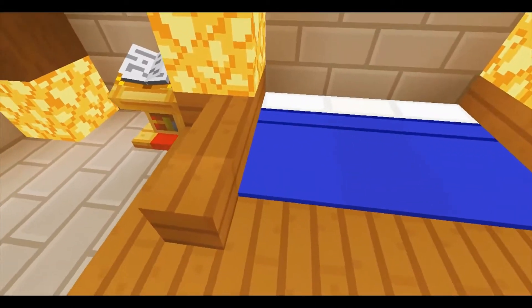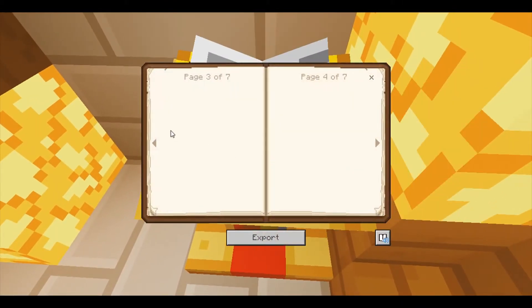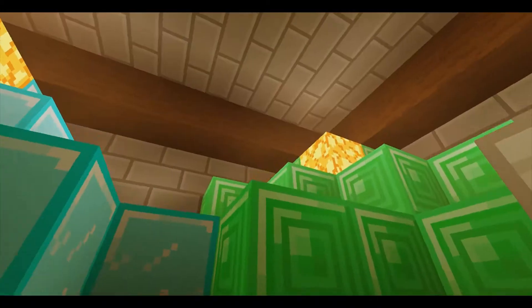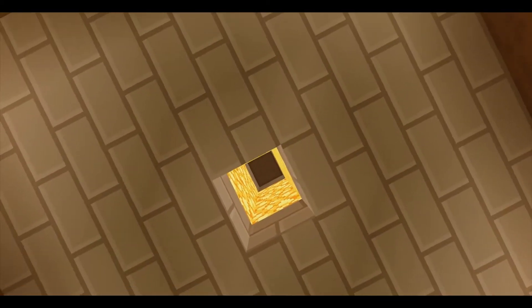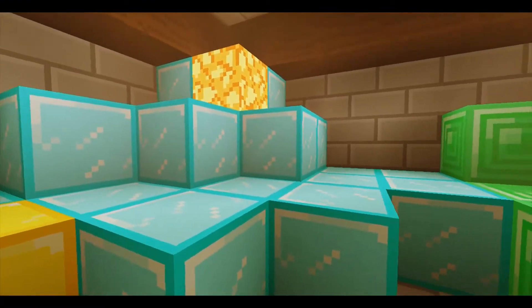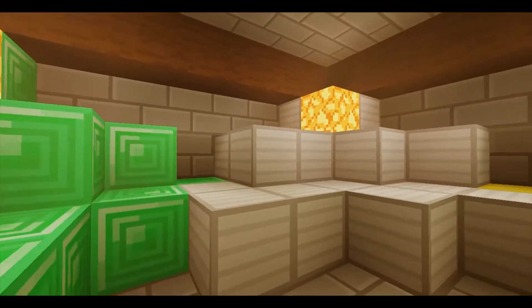What you got to do is go to this lectern and go to page eleven. If you do that, it opens the floor underneath you and closes it back. And then you go into the treasure room, which has got diamonds, emeralds, iron and gold.